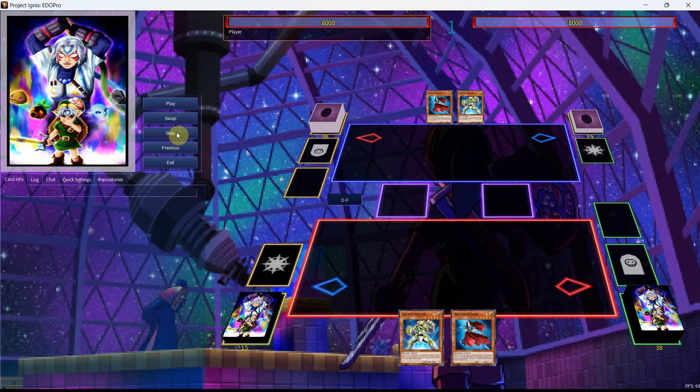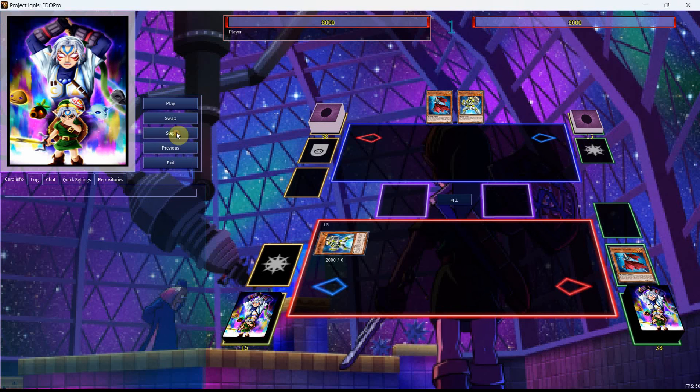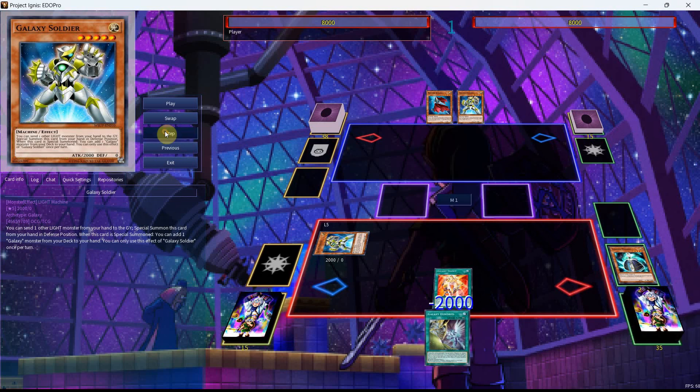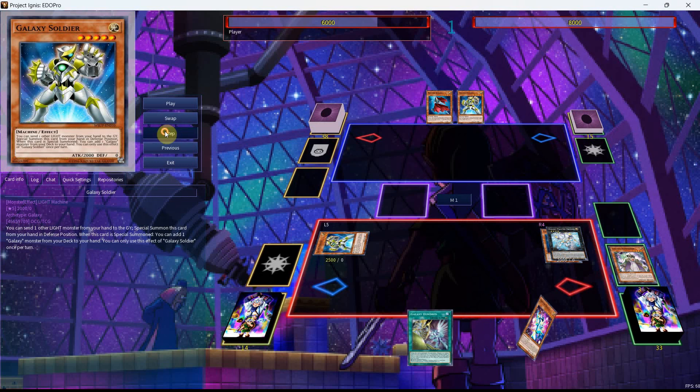For the next one we have Galaxy Soldier plus Jumper. This is also a combo where you get a search for a Galaxy or Photon spell/trap and also a search for a Galaxy monster. We're going to get the Galaxy Wizard, add the Galaxy 100, Normal Summon the Wizard, tribute it to get our Trance, then activate the Trance to get back our Jumper along with the Summoner from deck. We'll go into the Rank 4, which searches or sends — and we're going to add — getting the Photon Orbital.